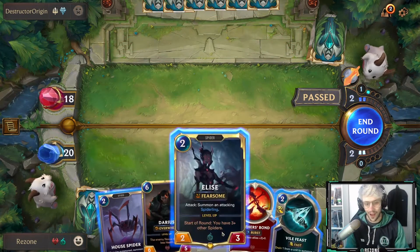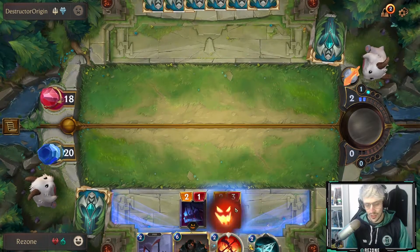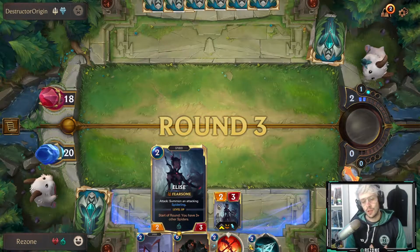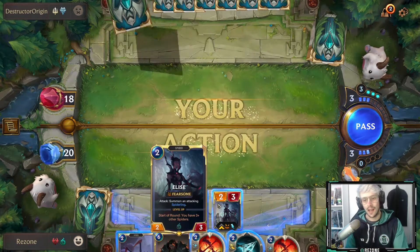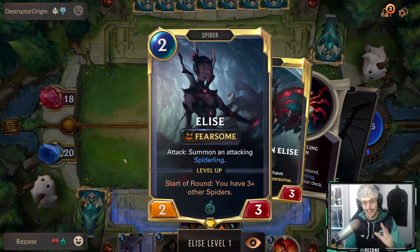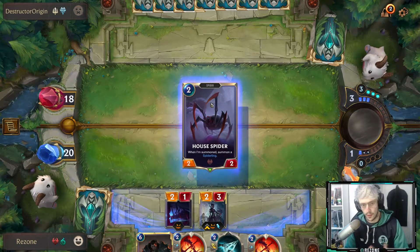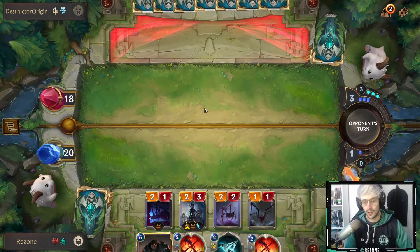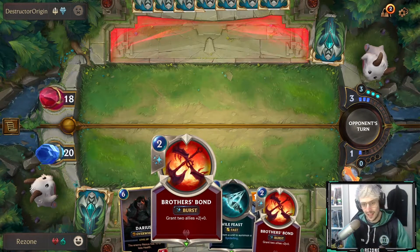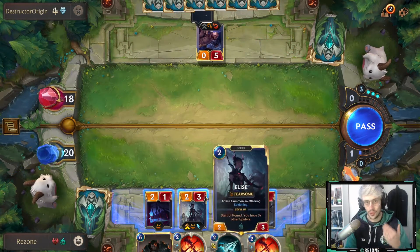I've been playing this deck a lot recently — I've won 21 games in a row. There's definitely something to it and you need to try it out. The only annoying thing is whenever you play a mirror deck, it's pretty much who gets rid of the other person's Elise first. But you don't actually need Elise to win; she just gives you more spiders, more early nexus hits, and helps get Darius down at six mana. Then you get an Overwhelm-oriented Darius at around 10 power and you start snowballing from there.